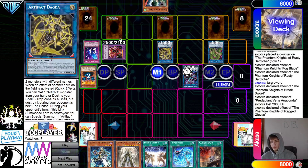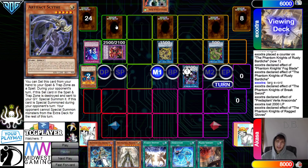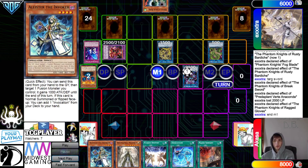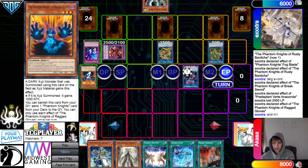Draw phase — Fogblade. Fogblade summon, try to pop. Even if they negate, it wouldn't even matter, because either way you're just beating it. You open a really, really, really solid hand here.